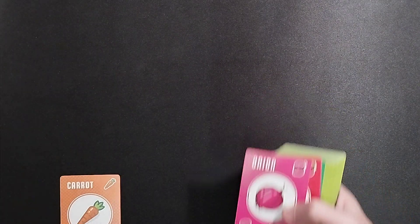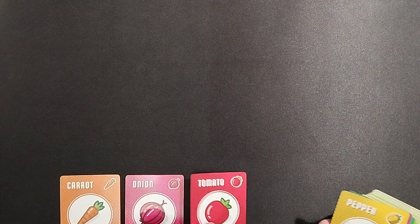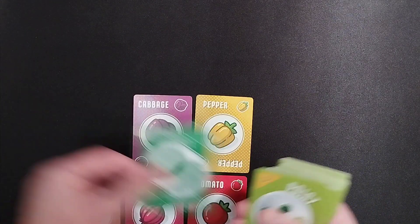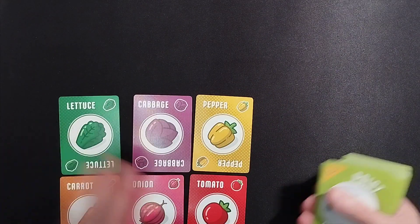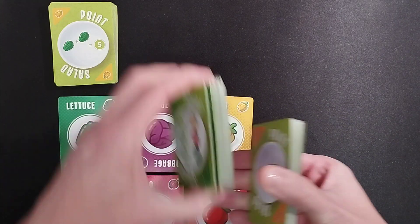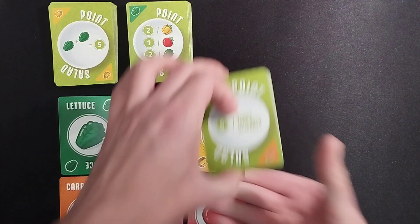You're firstly going to lay out 6 cards. I know this is slightly out of shot, that's just to get everything in place. You're doing a 3x2 grid and I'm deliberately showing you all the different kinds of vegetables you can get. Split this deck roughly into thirds, and depending on the number of players you're going to remove cards.